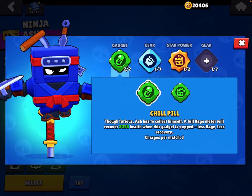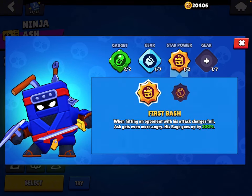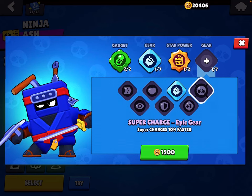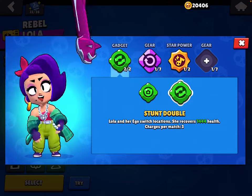For Ash: Chill Pill is the better gadget. Use Damage gear. I prefer First Bash, and probably you're going to want to use Supercharge gear or Speed gear.